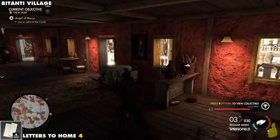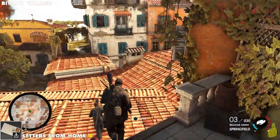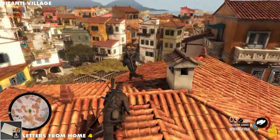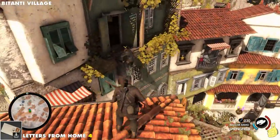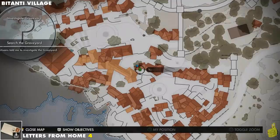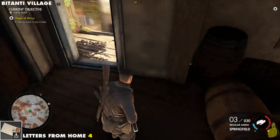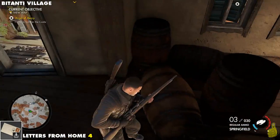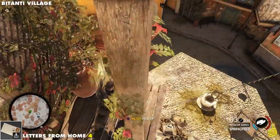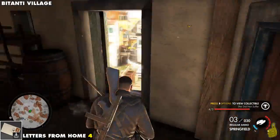Inside this red room on the bar, you're going to find letter to home four — that's just right outside above the courtyard. We do some more rooftop running, going from one side to the other. This one is really tricky — hopefully you don't miss this jump. It's a weird spot and a funny angle. This is the only known way you can get there, and it's out on the ledge, so be careful not to fall down below. Letter from home four is now ours.